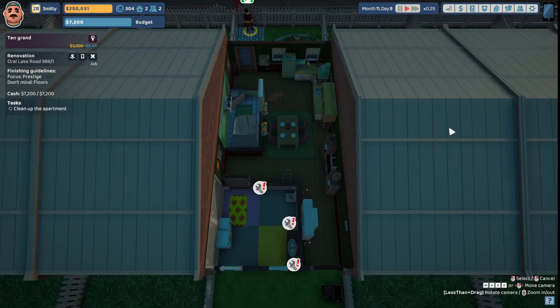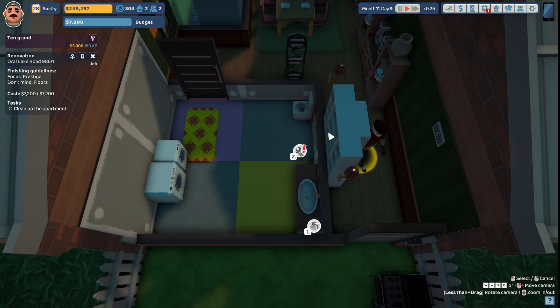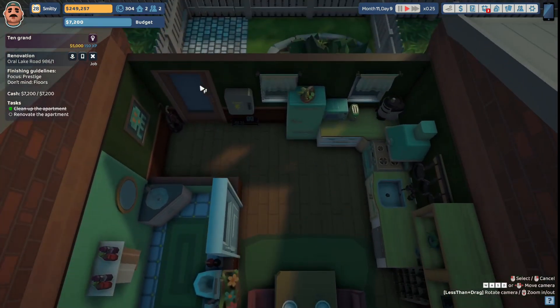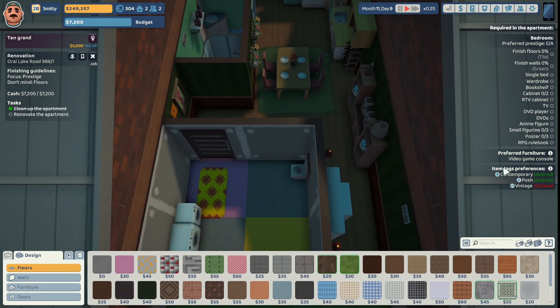Here we are at Oral Lake Road 986. Let's send Uncle Steven to begin cleaning. He is going to put items in player storage that he was able to repair, and he is going to try to restore whatever item is on the floor. This is going to be the bedroom — it looks like it was a bathroom at one point. We're gonna send him on out.